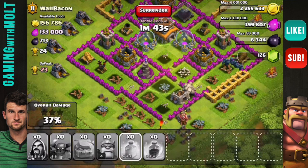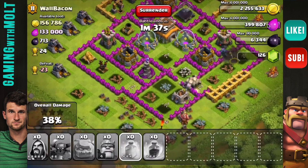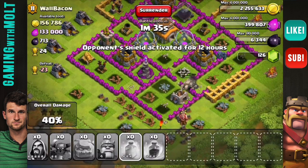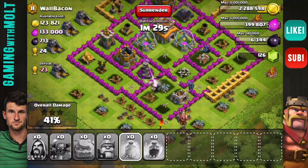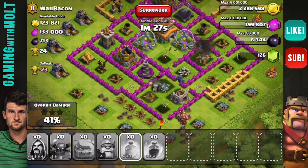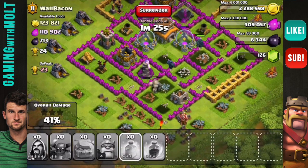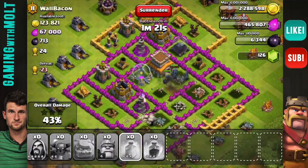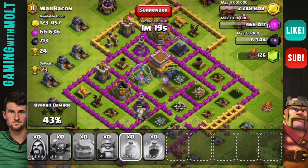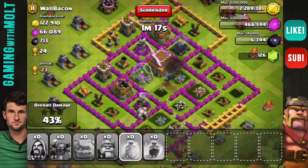We don't have that much time left, guys, and all of our wizards are gone. I probably should have brought some wall breakers in my clan castle. The golems haven't done a single thing this entire time, so we're just going to ignore them and let the PEKKAs do all the work. They are moving their way up into the base — I really want to get over to that dark elixir.